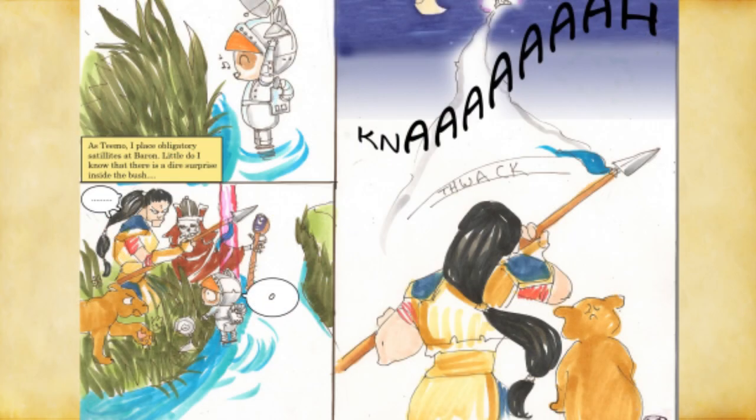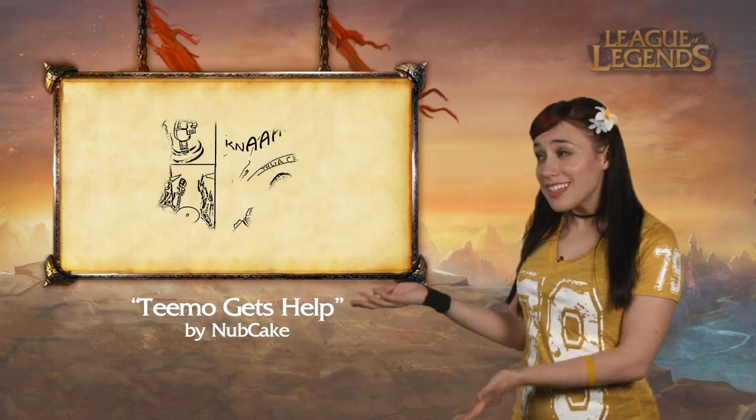We don't often get rad art from people with names like Nubcake. She has a favorite fuzzy little champion and a sense of humor to match her art. But we can't all be winners, Teemo. They're just helping him get to space. He's dressed as an astronaut.